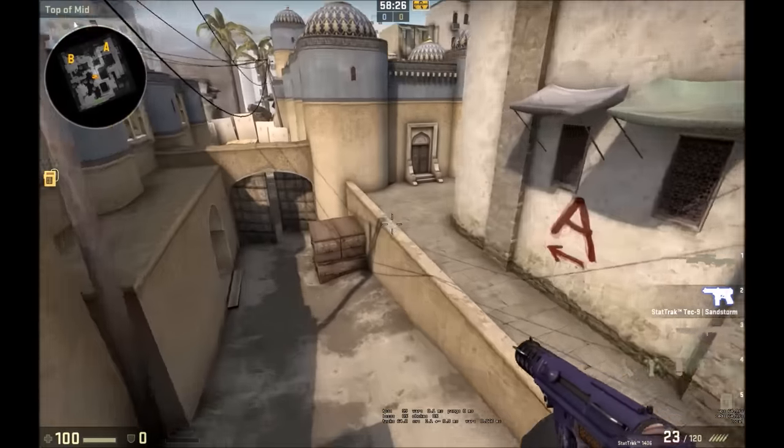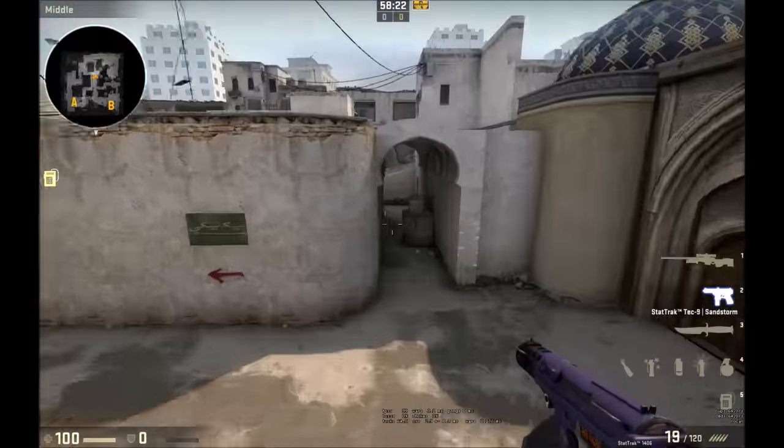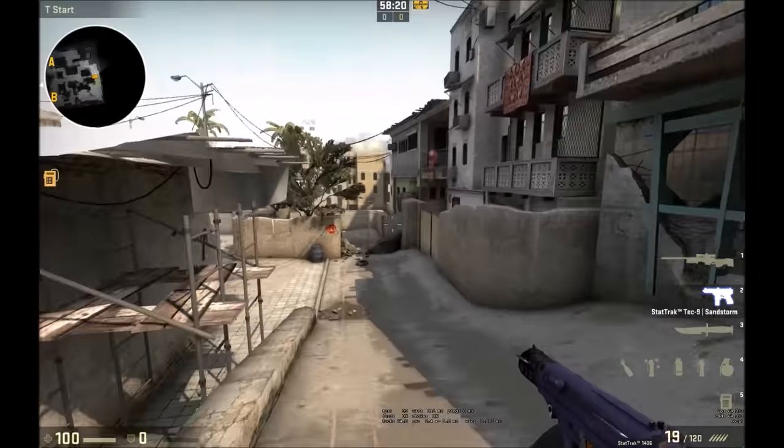Hello everyone. Today I want to show you the easiest way to smoke the Xbox on Dust2. All you're gonna need is a smoke and a jump throw script.